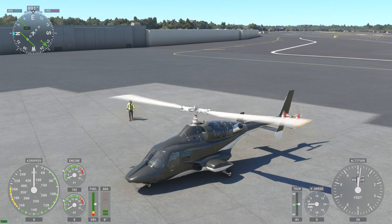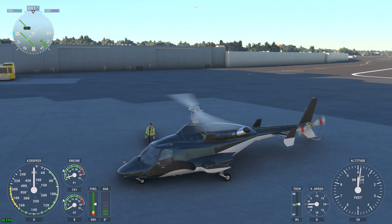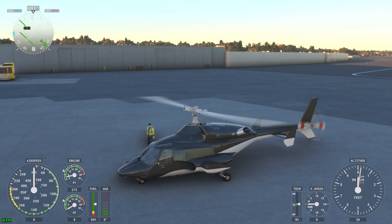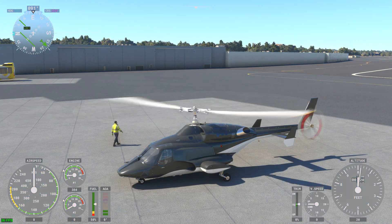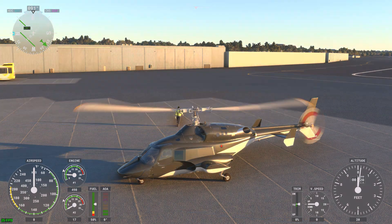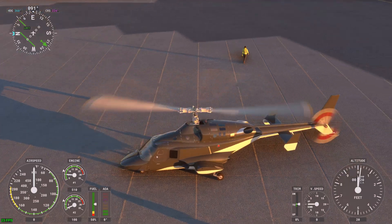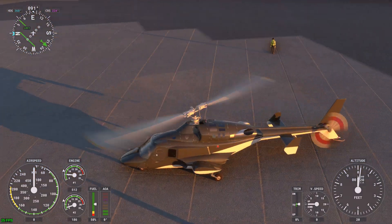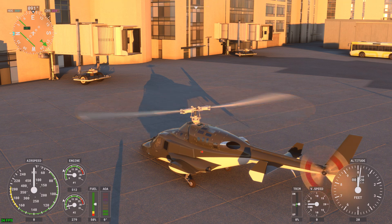While we're waiting for those to spool up, I figured I would just change the time of day to show you guys what she looks like under different lighting conditions. I love the fact that you can actually do this in real time in the flight sim — it's really cool. There are some lights on the chopper but I haven't put them all in, so I'm not going to bother turning them on, but the search lights and stuff are there. We'll go for a nice evening flight. If you look closely you can actually see the rotor blur, and if you look at it from the bottom it's actually black — the same color as the rotors — whereas before it was mismatched.